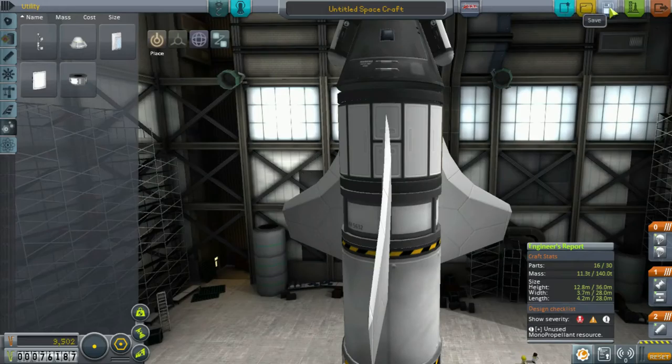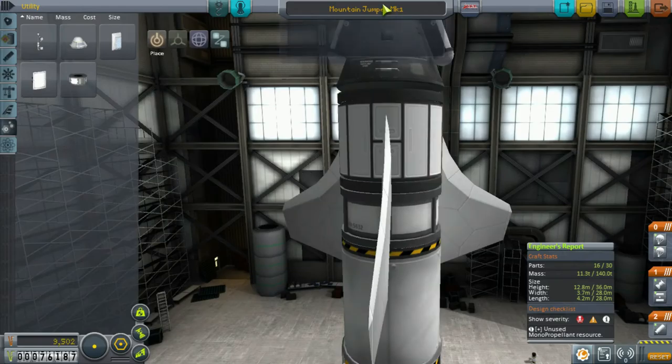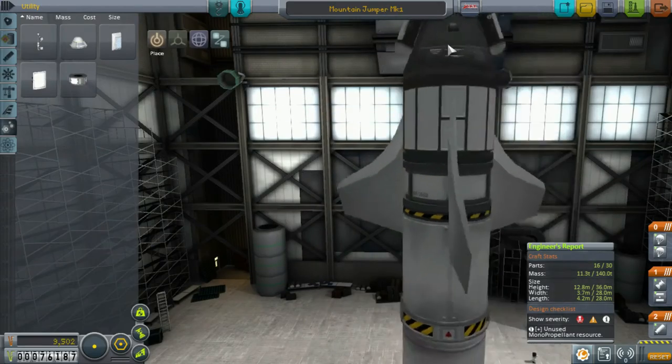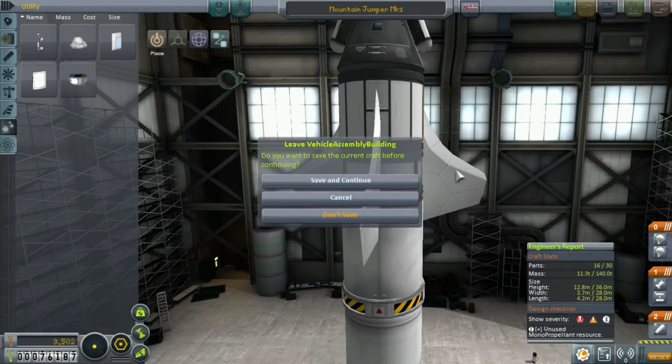Let's save this vehicle — not as untitled, that's not right. We'll go with Mountain Jumper Mark One. There we go. Save. You can put a description in here and write up all about it. Let's exit and go check if there are any missions. Save and continue.